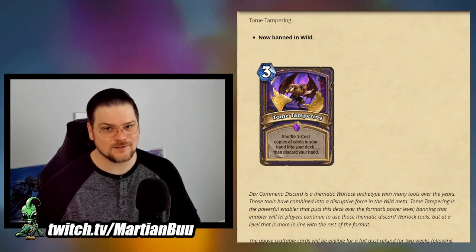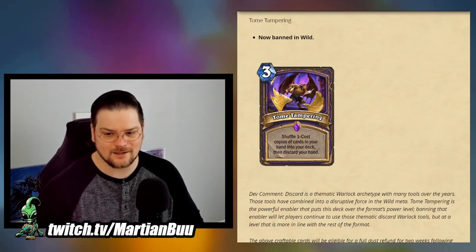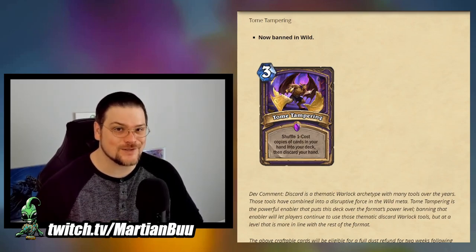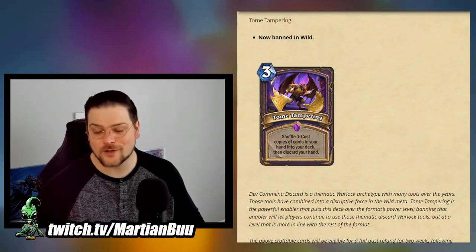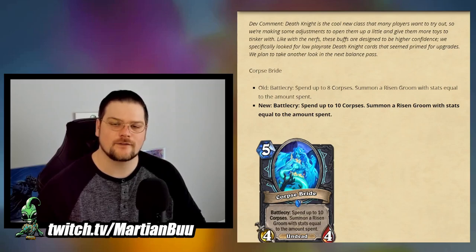If they were going to ban something, I'm surprised it wasn't Soul Barrage — without all that extra burst damage I don't think the deck even exists. But they have access to more data than I do. The big advantage of picking Tome Tampering is future-proofing: because of Malkazar's Imp negating the downside of discarding your hand, it has a lot of potential to show up again with harmful play patterns. If this does ruin Discard Warlock, between that, the Miracle Rogue change, and the Renathal change, we could see aggro stocks shooting up.